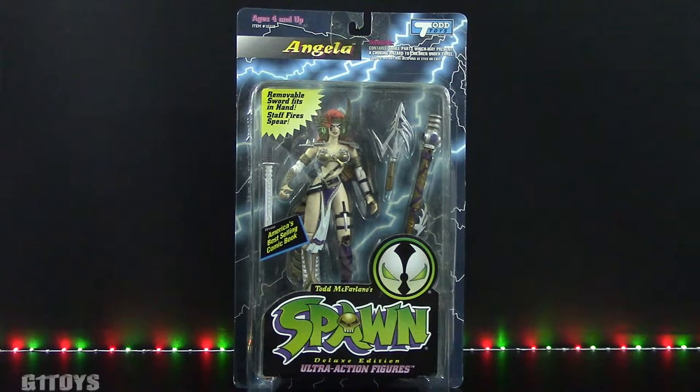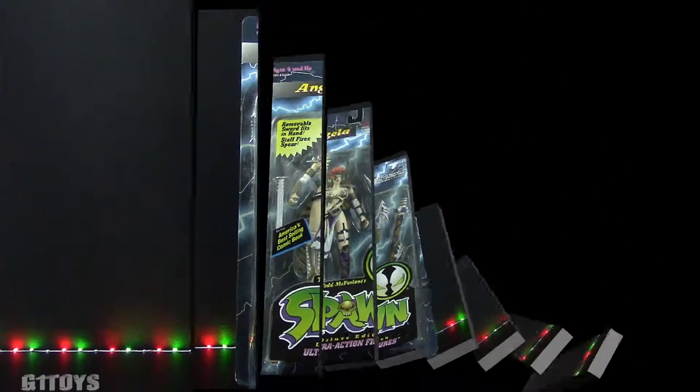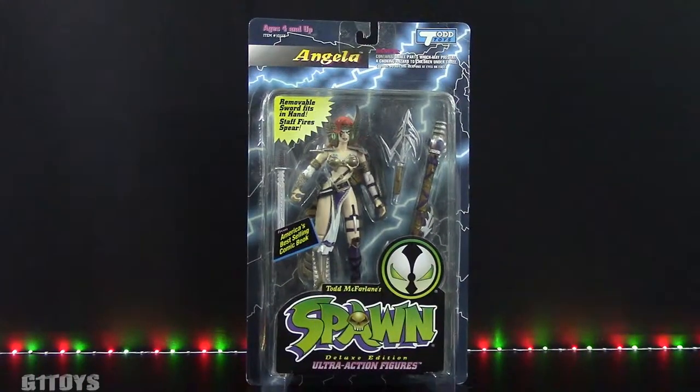Unfortunately, this particular Angela is a version 5 with her panties painted on. What a drag, right? There will be no cheap frills in this review, just honest and factual information from a totally unbiased reviewer. This figure is one of those affordable additions you can add to your classic Spawn collection. She can be found just about anywhere for between $10 and $15 in the package and a little less out of the package.